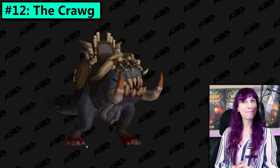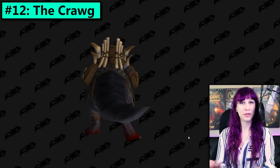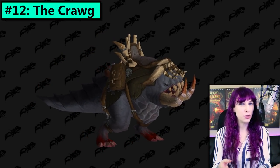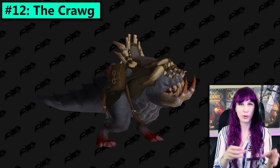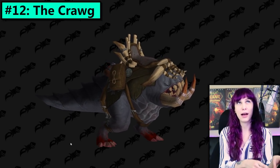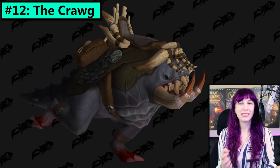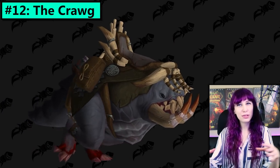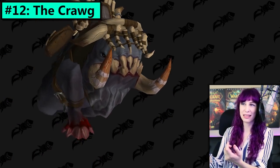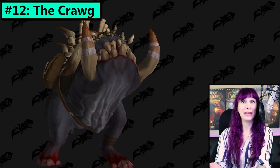Number 12, the Krog. Speaking of mounts that I need to spend more time looking at in order for them to grow on me — what is this thing? It looks like a cross between the middle stage of the creature in the second season of Stranger Things and like a porg. It's kind of got like a cute sort of huggable fat tummy, but there's also like a bunch of teeth. I can't decide if it's cute or not. I'm gonna need some opinions from you guys.